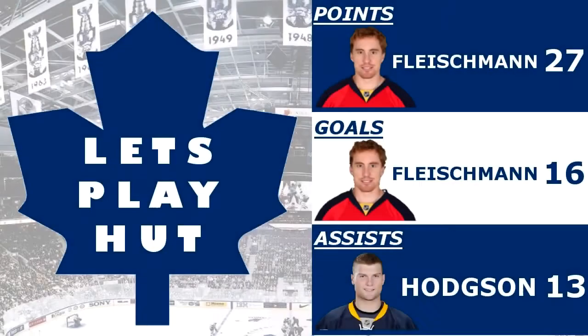Looking at our team leaders — no changes from last episode. Fleischman still leads the team with 27 points and 16 goals. Hodgson, now on the bench, still leads in assists with 13. It'll take a while for the new players to come up, but Dubinsky, Havlat, and Grabner were pretty solid in these four games. Hope you guys enjoyed — I know I haven't uploaded in a while, but I just finished midterm week so it'll be easier to record and upload going forward. Please leave a like if you enjoyed, and I'll see you guys next time. Peace.